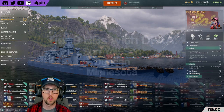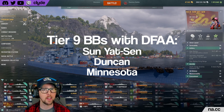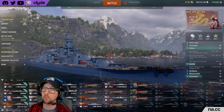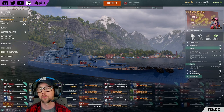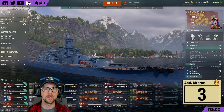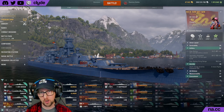Sun Yat-sen's AA DPS is rather low, but she is one of only three battleships at tier 9 that has a defensive AA module. She does get three uses of that defensive AA module and it boosts her AA DPS by 150 percent. I recommend you plan to use all three of them. I'm going to give Sun Yat-sen a three for anti-aircraft capability.